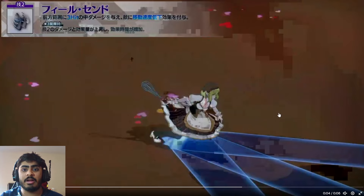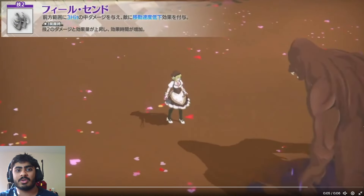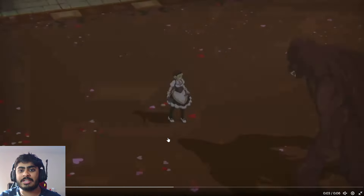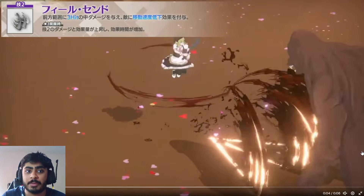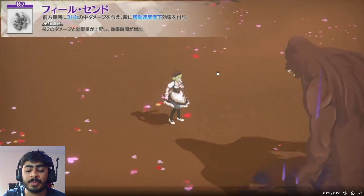Now we take a look at move three. It's a multi-hit attack — they're already incorporating a three-pronged attack in a skill. Artemis has a three-hit on her normal attacks, but I think this is the first time we're seeing it with a skill, if I'm not mistaken. So that's pretty good. And of course, as it says right here in Japanese, it reduces movement speed. The question is, what does the skill exactly do at higher awakenings?